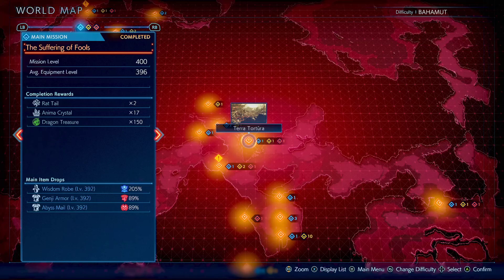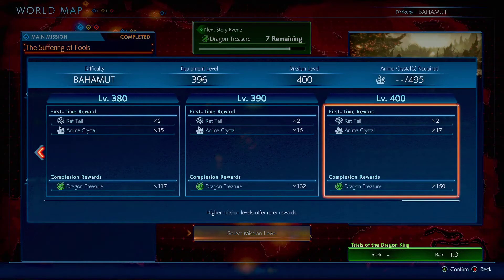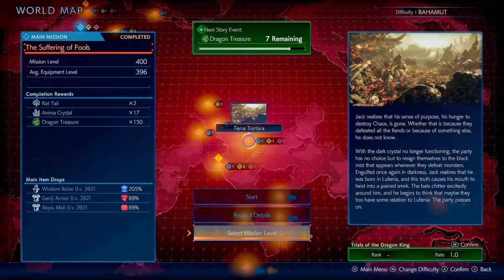What's happening guys, this is Wes. Here is the best way you can get yourself some abyss armor that is very easy. You go to this mission at the terra tortura and make sure you pick the highest difficulty that you can do, and then we go for it.